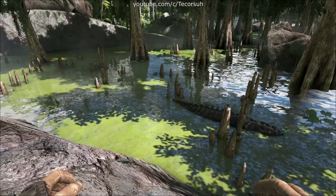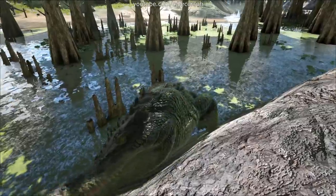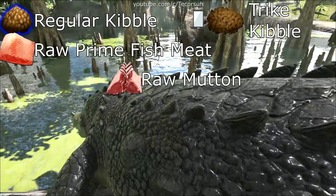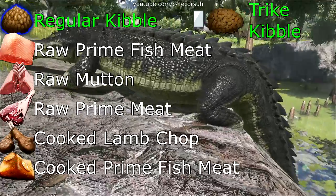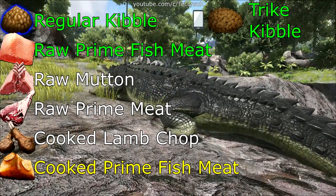First off, let's prepare. The foods you're going to use in order from most effective to least effective: regular kibble, raw prime fish meat, raw mutton, raw prime meat, cooked lamb chop, cooked prime fish meat. I'd recommend using regular kibble or raw prime fish meat. It wouldn't hurt to have some cooked prime fish meat just in case.